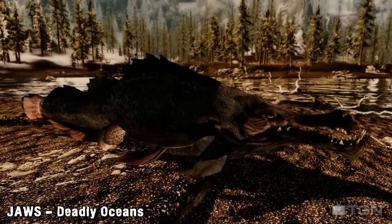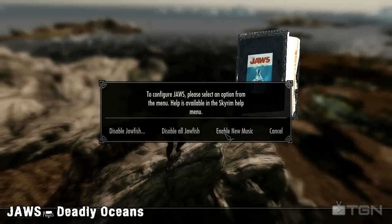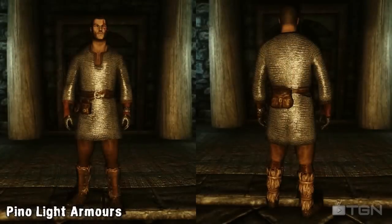For example, certain fish are 10 times larger than others, and their damage usually corresponds with their size. But to compensate, the larger fish will move much slower than the smaller ones. The fish also come with their own custom combat music to complete the Jaws-like effect, which can be turned off or on in the new book in your inventory.